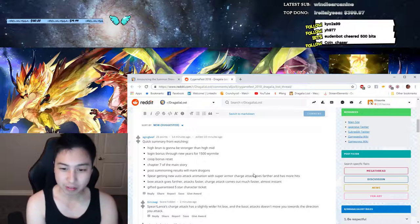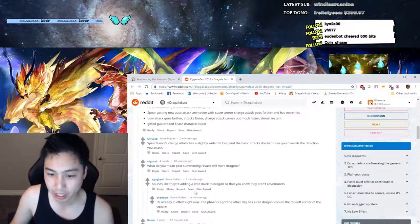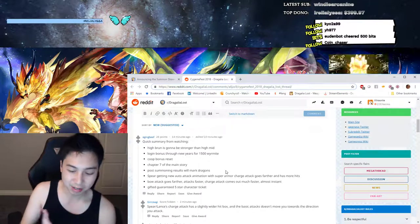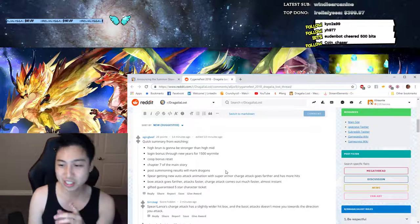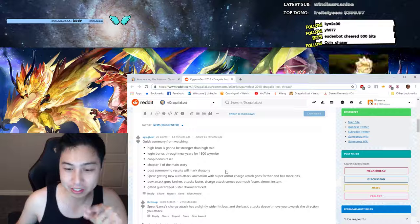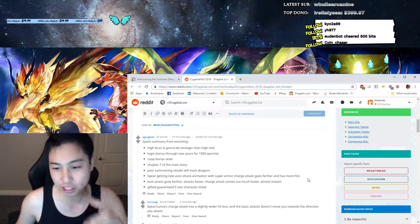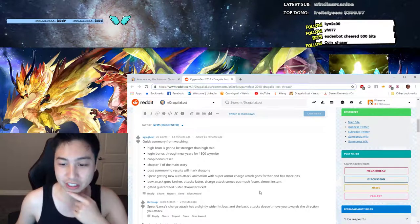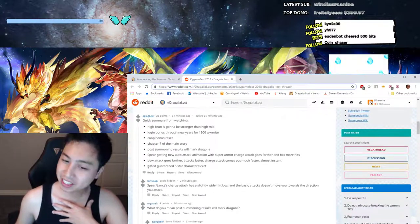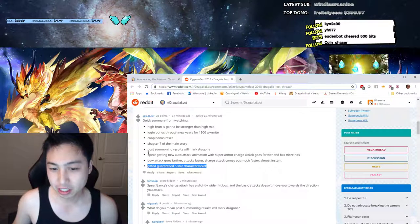The New Year's bonus is similar to the recent winter bonus. Chapter 7 is releasing, and post-summoning results will mark dragons so you can distinguish them from adventurers. Weapon updates include: spears getting super armor on charge attacks that go further with more hits, and bows attacking faster with nearly instant charge attacks. There's also a guaranteed five-star character ticket — Merry Christmas to us all! These changes look to be coming out very soon.